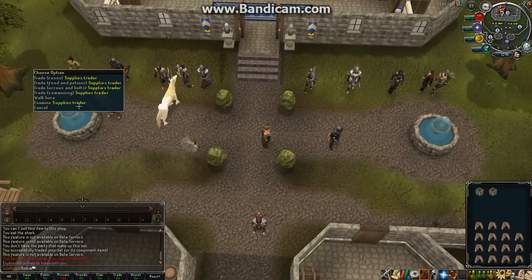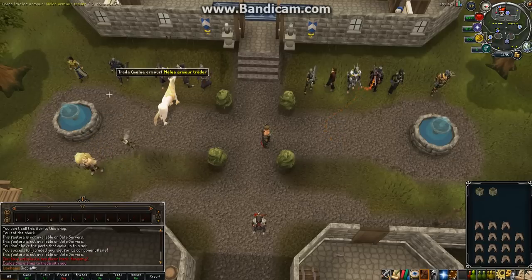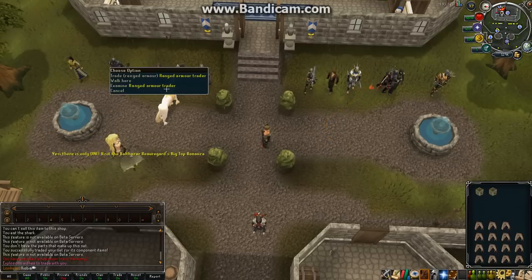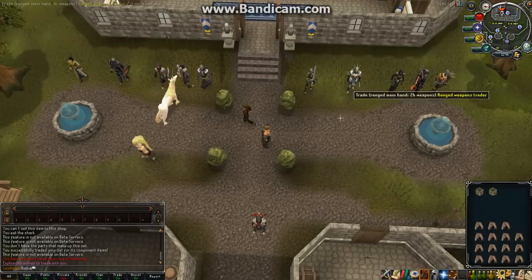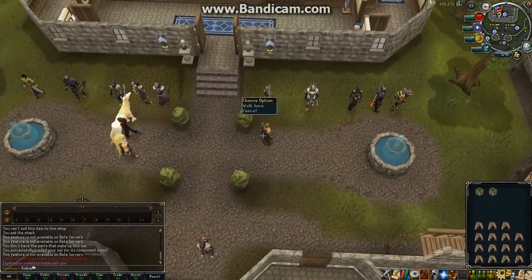As you can see there are vendors here. You can see there's runes, food and potions, arrows and bolts and summoning, melee armor, ranged armor, magic armor, and two-handed weapons — because you can get off-hand stuff now as well.